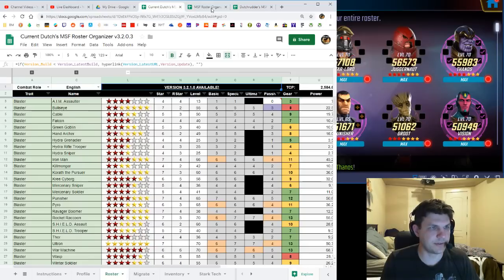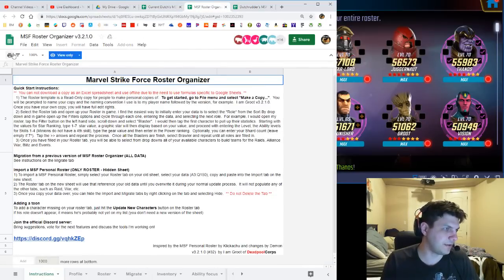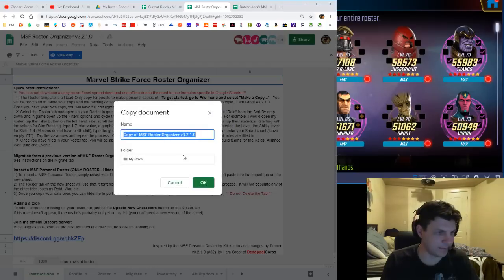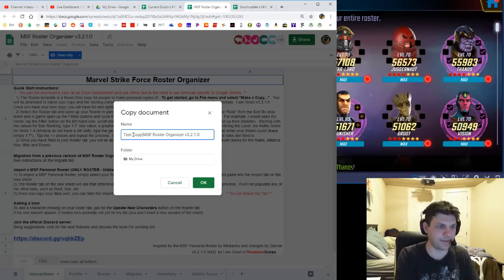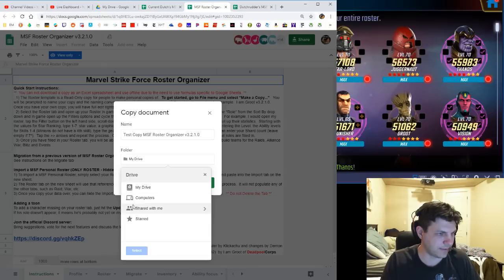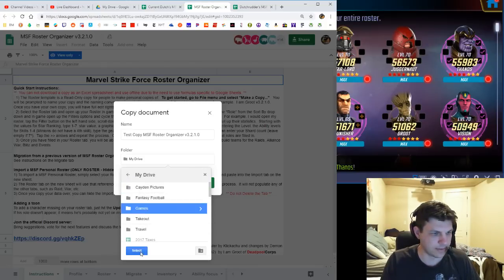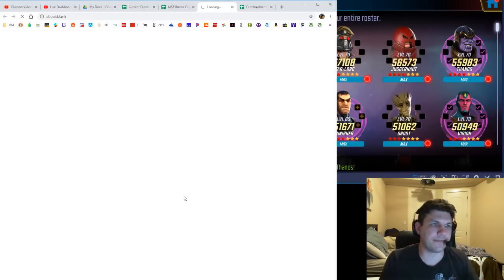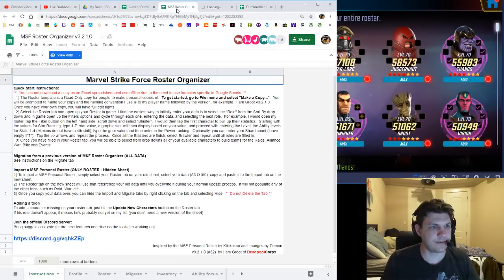They've kept the same structure, so if I go to this new one, the first thing I need to do is go to File and make a copy of it to my Drive. I'll call it 'test copy' just for the video. I actually have a games folder in my Drive, so I'll put it there and click OK so it's sorted a little bit.